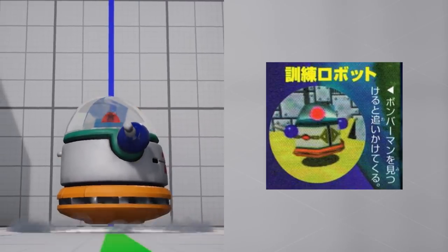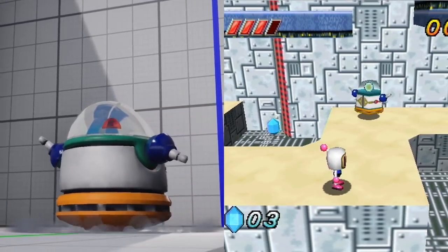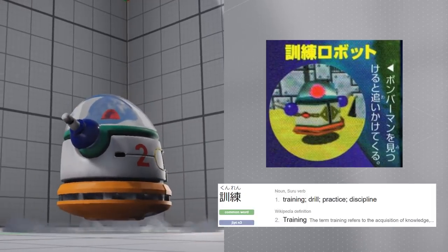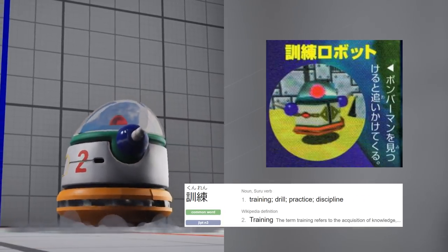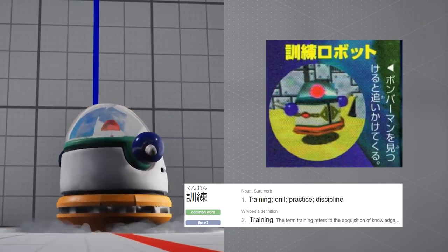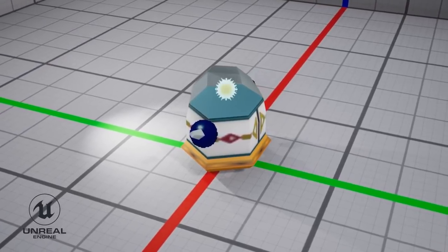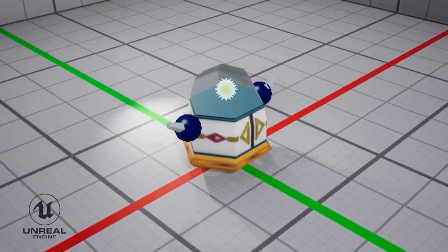This is the first enemy that we encounter in the game. He's sort of just like a generic looking R2D2 knock off. Basically, he just hovers around the stage. There's not a concrete place where the names of these enemies are listed, so we've been going by the Japanese manual. The name more or less literally translates to training robot — in Japanese, that's kunnen ruboto. The description more or less says, if it can see Bomberman, it'll chase him. Which is always.